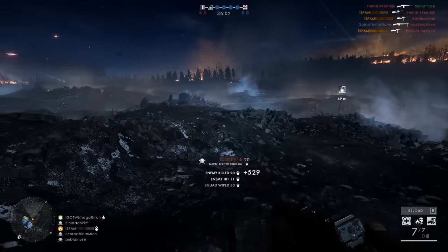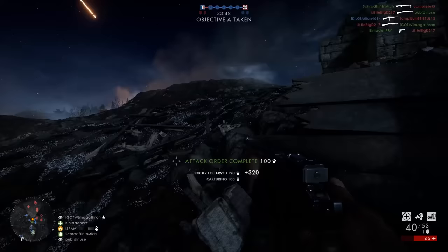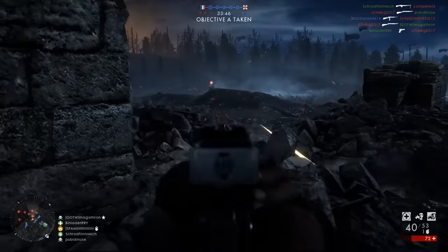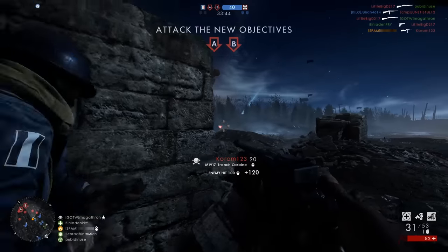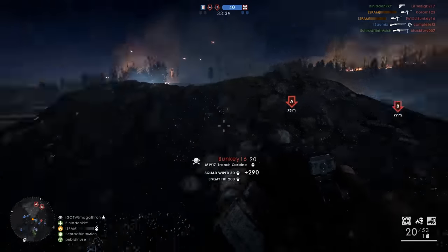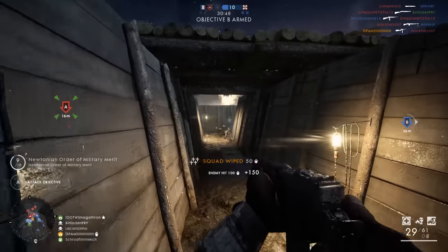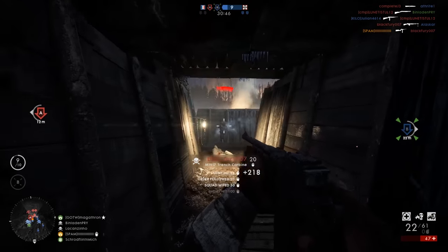This is basically a hopped-up pistol — something that's had a stock attached to it, a big extended mag, and an extended barrel with a grip on the front. So they've just taken a pistol platform, turned it into a little carbine, and given it to the Assault class. It's kind of cool actually, as it breaks a lot of the molds that the Assault class has been bound to.